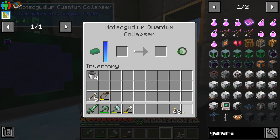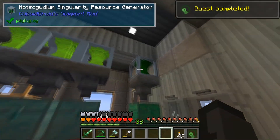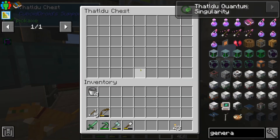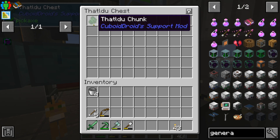Pop these last nine 'that'll do' ingots into the quantum collapser and we have our last quantum singularity for that stuff. Pop it in here — boom — and we're making 'that'll do' chunks.